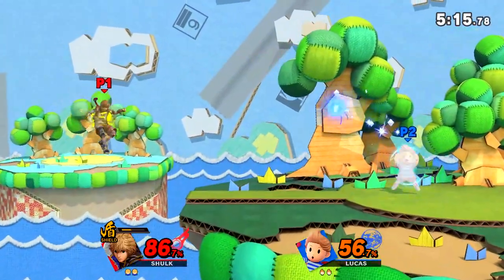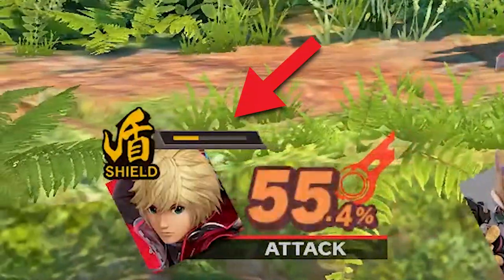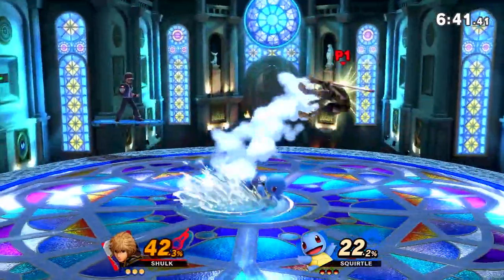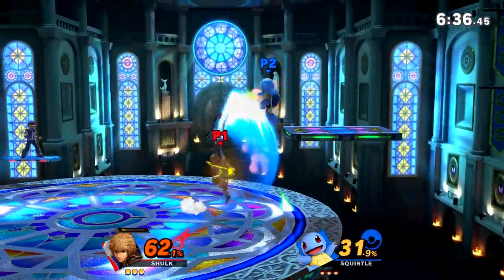Shield Art allows Shulk to escape practically any combo. It's also important to note that the more damage Shulk takes while in this art, the duration of the art also decreases. You want to activate Shield Art to protect yourself from a dangerous situation and then immediately switch out of it, because it will only hold Shulk back due to all the drawbacks.